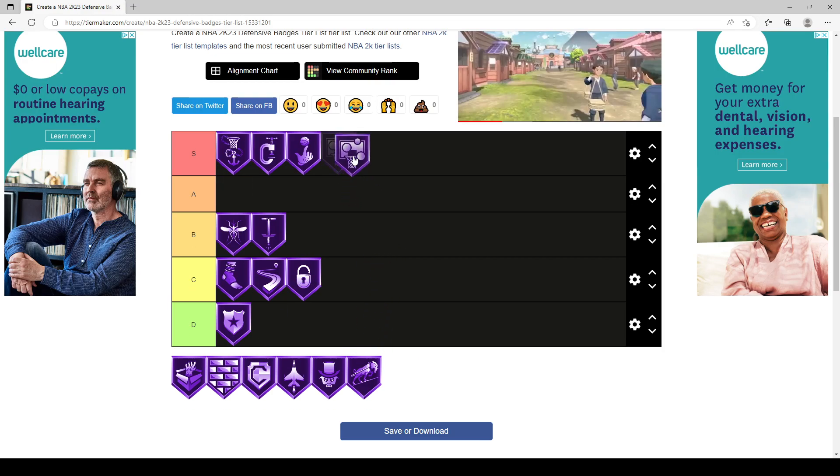Rebound Chaser is an S tier badge. Anchor and Rebound Chaser are the bread-and-butter badges for centers — if I could only pick two defensive badges as a center, those would be my choices. You're going to have a hard time going up against somebody with Hall of Fame or gold Rebound Chaser if you're not running it yourself. Definitely S tier.